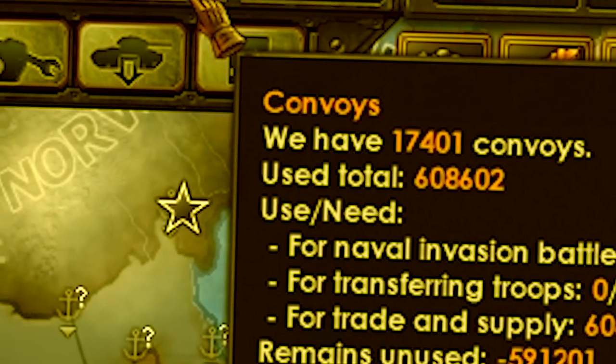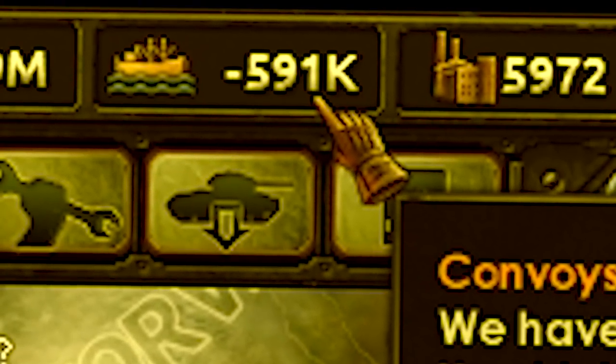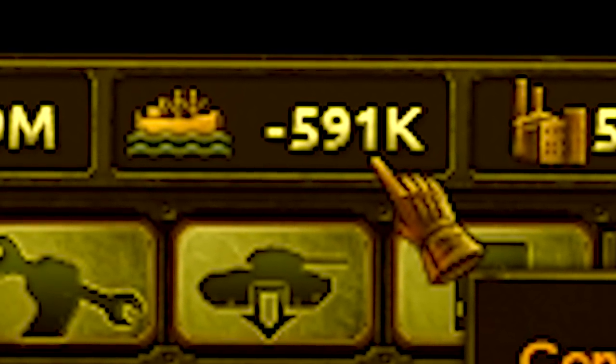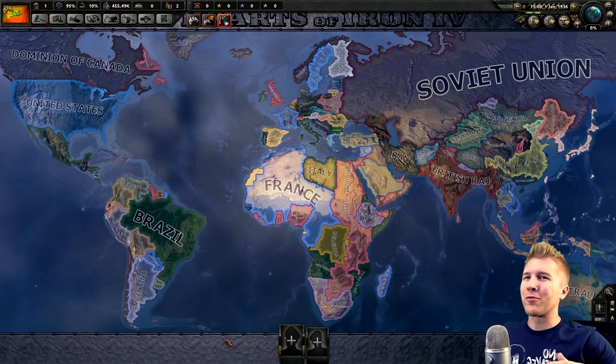There definitely seems to be a major problem with convoys. That's for sure. Especially when Mussolini still has thousands of naval dockyards. I don't know about you guys, but the Hearts of Iron x10 mod just wasn't enough. I wanted Hearts of Iron x1000, and that's what we have here today.